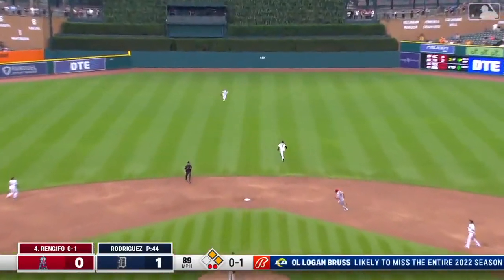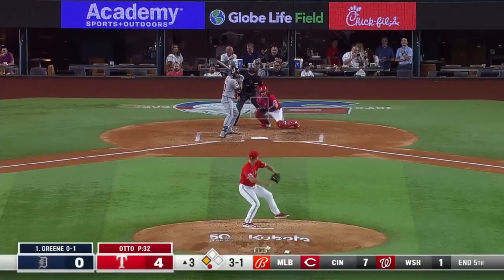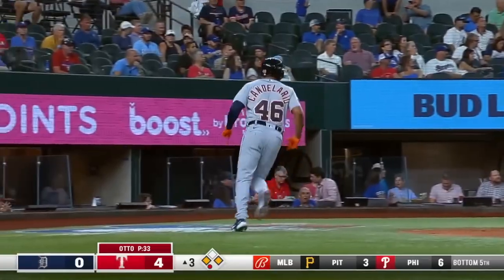Soft play to center, Greene's got to hurry — he will dive and make the catch. What a special player in center field. Ground ball left side, base hit, RBI single for Riley Greene — Tigers are on the board here in the third.